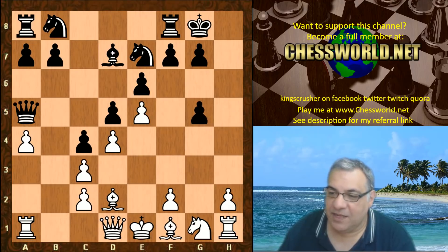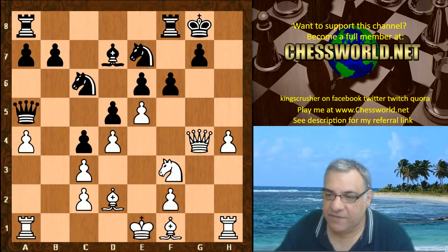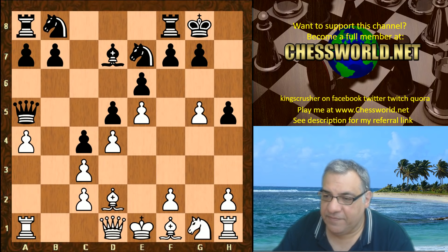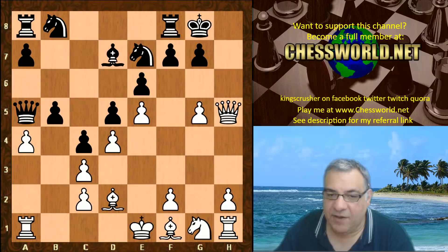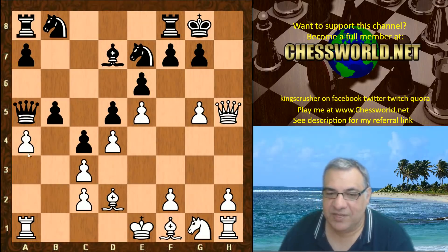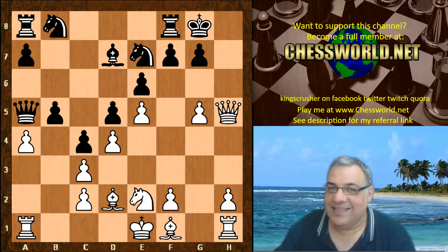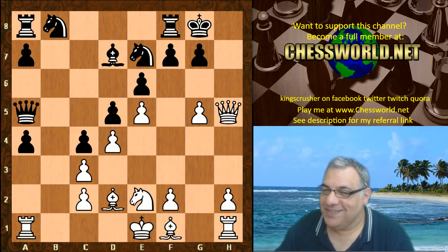c4, the bishop drops back, Bishop d7, g5 trying to open up lines, h5. On hg, Leela could play h4 — this situation with that g-file is very nice for white, a good attacking prospect. We have h5, Queen takes b5. Black is reduced at the moment to playing on the queenside to try and win the a-pawn, but with Leela's a-pawn, vengeance is sometimes sought by the other pieces.